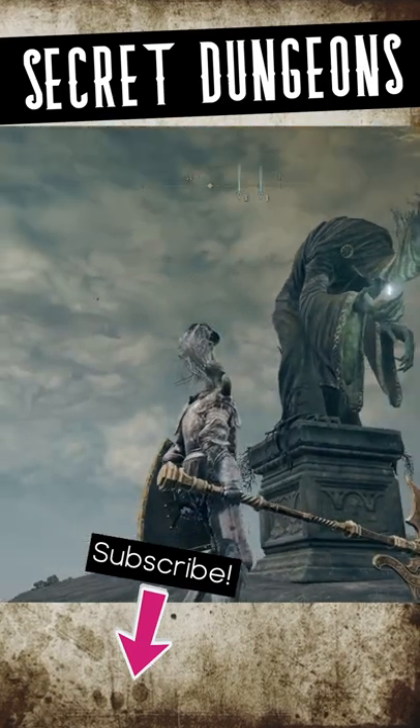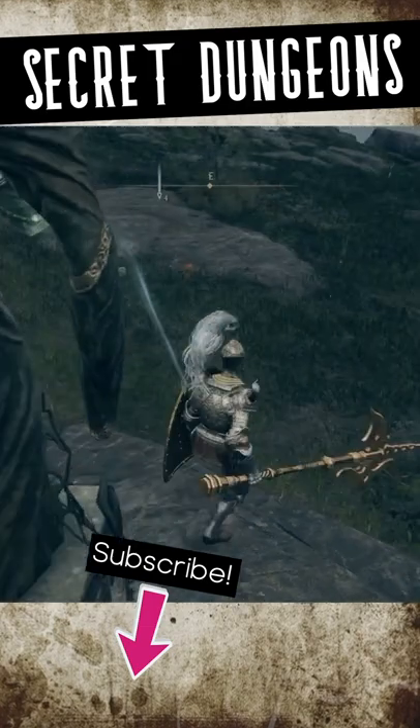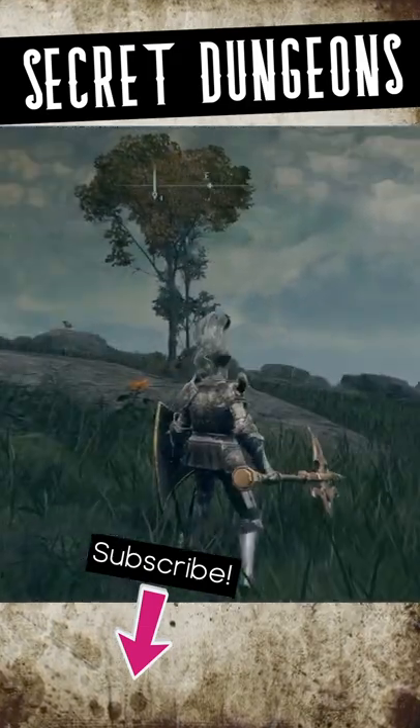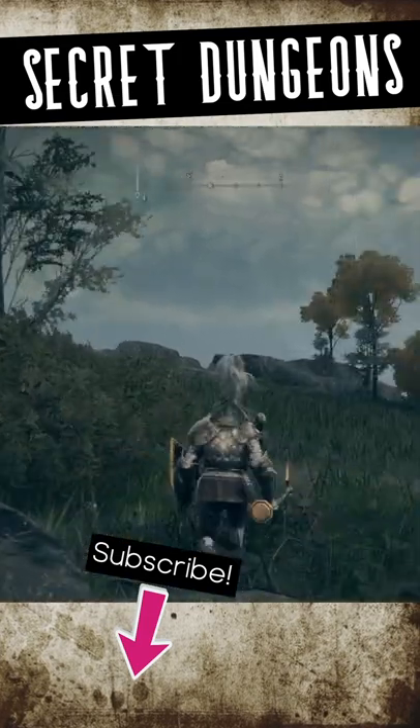Have you ever wondered about the purpose of these statues in Elden Ring? These can be found all over the first region of Limgrave, and when you use them, they send out a beam of blue light. This blue light seems to point in a direction and even shows up on your map once you interact with the statue.